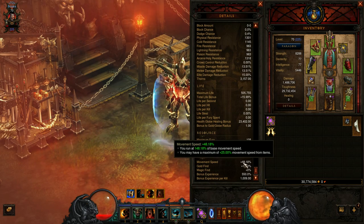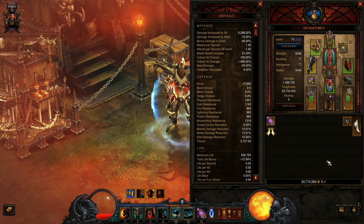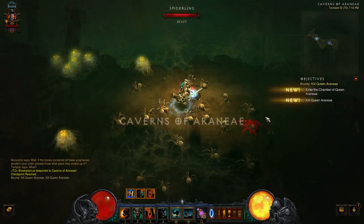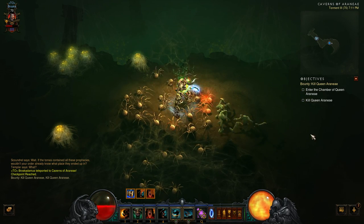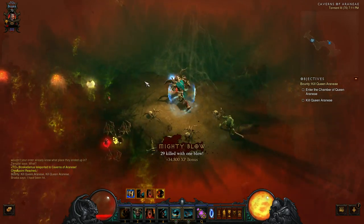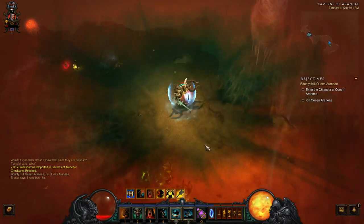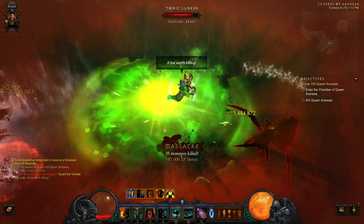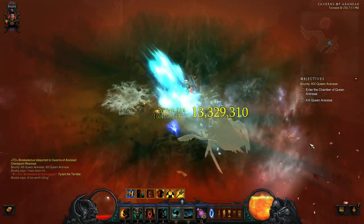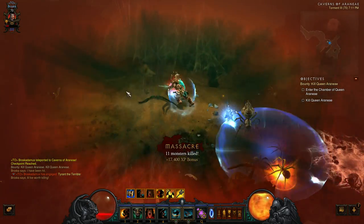Now before we think this is all great with no drawbacks, there are three major drawbacks. The first you'll notice right away when you start to play is your inability to lower your own health in a controlled way. This means basically you're going to be stuck running into a crowd of enemies and letting them beat on you until you're at your desired health. This may or may not be a problem depending on your difficulty level and how many mobs are around, but it can definitely be a pain if there are not enough enemies to lower you to your desired health.